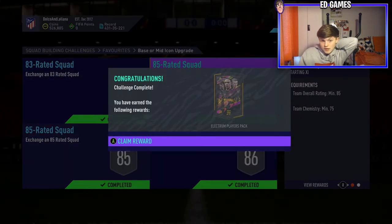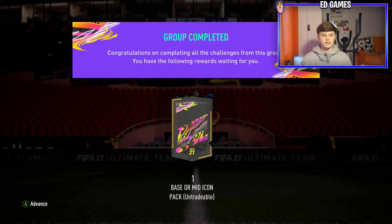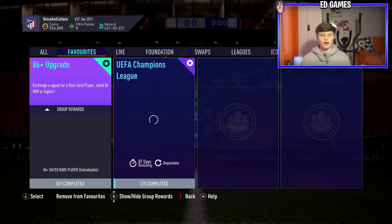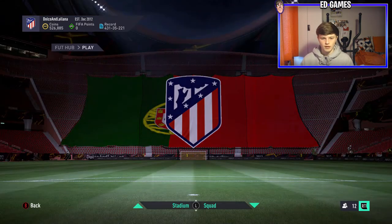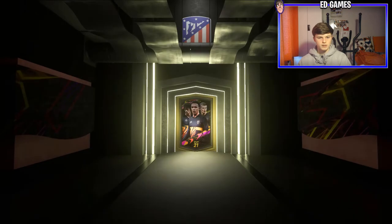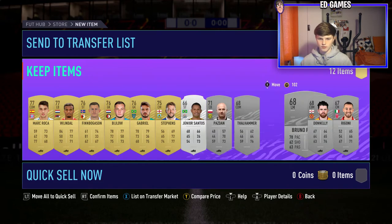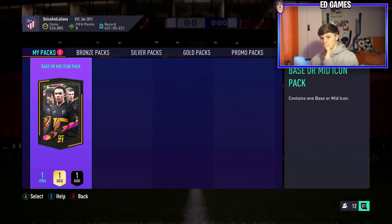Checking they're all untradeable - they are, and I'm happy to submit that. We've still got a few bits of fodder left in the club for another SBC, but we've got a base or mid icon to open now. The roulette has to be done. Base or mid icon - didn't even think we'd be doing this in this episode. We still have Thursday with two ultimate packs to open. We've probably got enough for an 84 rated team. Got an electrum players pack to open - doubt anyone good in here.